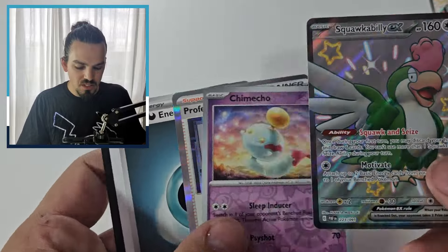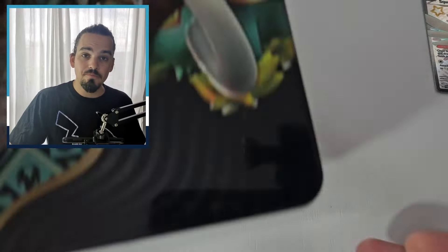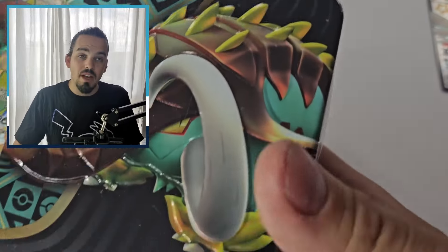Such a good one. Chime Echo, some Professor's Research. There is your code card. So three hits out of that tin — we will get into our other Paradox tin. Three hits out of that tin, not bad for five packs.